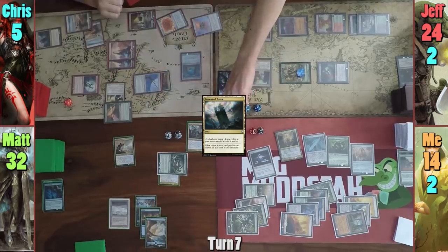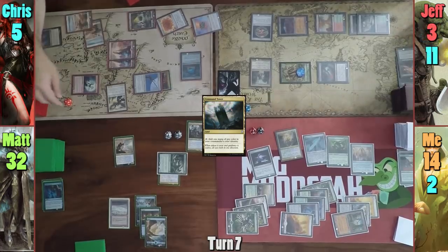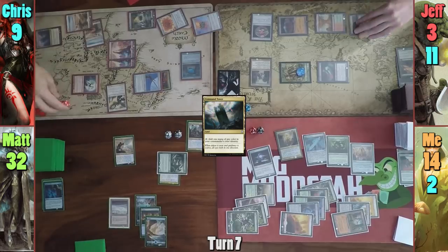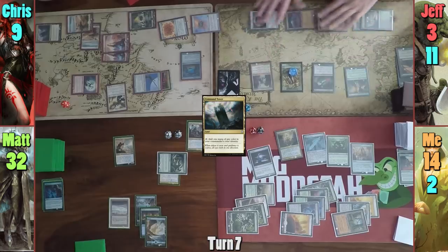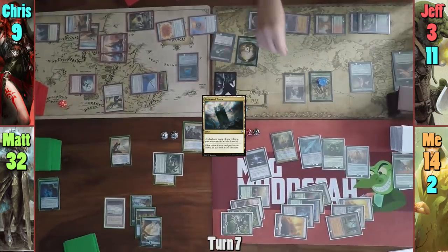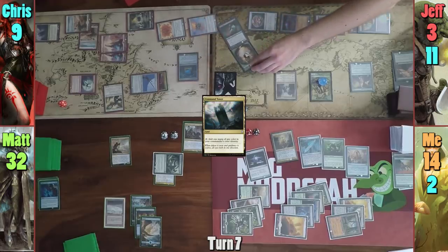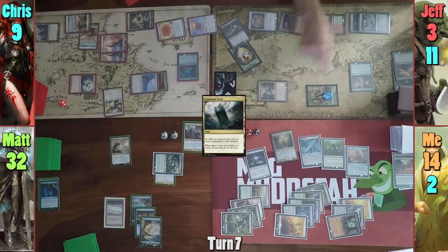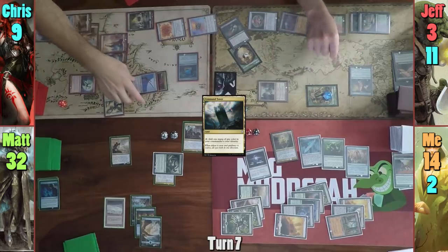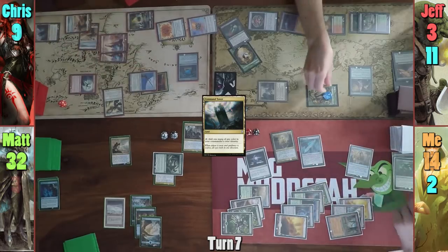Jeff blocks Avacyn with Birds of Paradise, and with blockers declared, Chris taps a bunch of red to pump Kalia and the Dragon, putting Jeff down to three, nine of which comes from Kalia. Chris opts to use Jitte counters to gain two life per, going back up to nine. Jeff recasts Tendershoot Dryad, and after a brief interruption, moves to combat. He swings three Saprolings and Bloodgast at Chris, the Shattergang Brothers at Matt, and five Saprolings at me. Chris blocks one Saproling, Matt takes three, and I take the rest dropping to three.